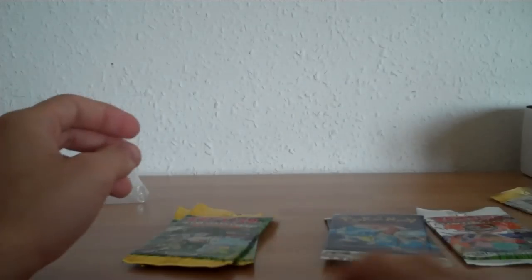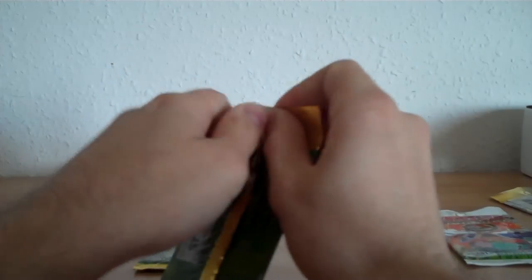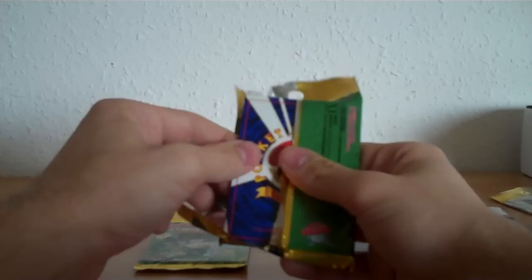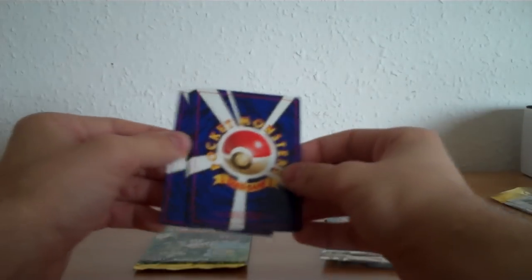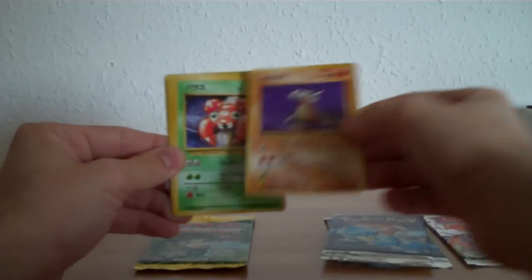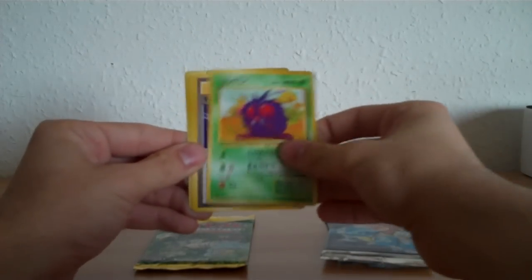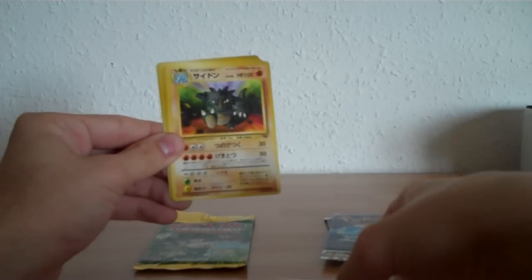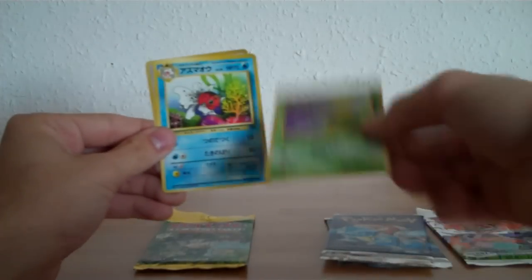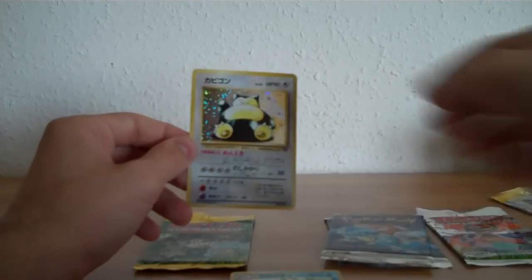The next pack, third pack. Now I move the holo to the back of the pack — I like the back design, it's really cool. So we have Cubone, Paras, Lickitung, Venonat, Pokeball Trainer, Rhydon, Spearow, Bellsprout, Bellsprout, and a Snorlax — wow, cool. This is a great card, I like Snorlax.